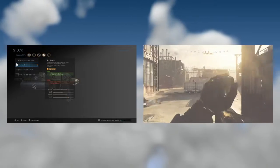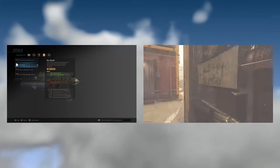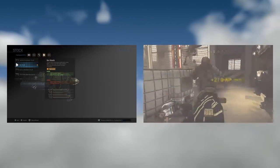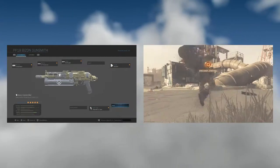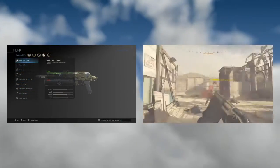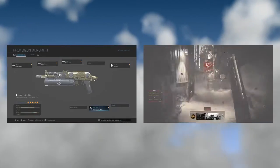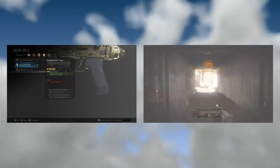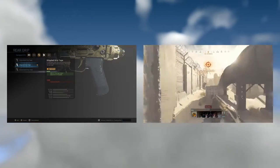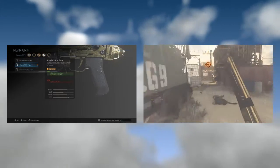Your aim stability and recoil control get taken down with the no stock, so you're going to have more recoil, meaning range is kind of not your best option here. But since it is still an SMG it's pretty good for range. You're not going to need a perk slot for sleight of hand because this is a 64-round mag. Stippled grip tape is one of the most important things on an SMG — aim-down-sight speed and sprint-to-fire. So now you're going to be aiming down sight really quick.